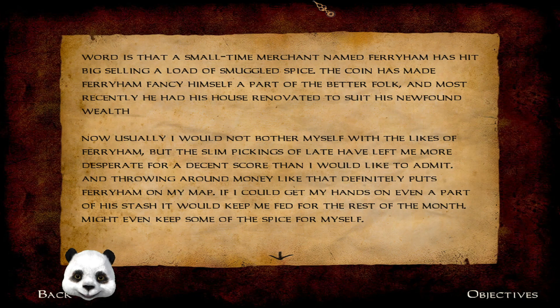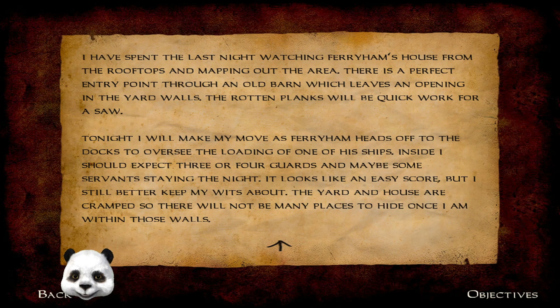Throwing around money like that definitely puts Ver Varya on my map. If I could get my hands on even a part of his stash, it would keep me fed for the rest of the month. Might even keep some of the spices for myself. I spent the last night watching Ver Varya's house from the rooftops and mapping out the area. There is a perfect entry point through the old barn, which leaves an opening in the yard walls. The rotten planks will be quick work for a saw.